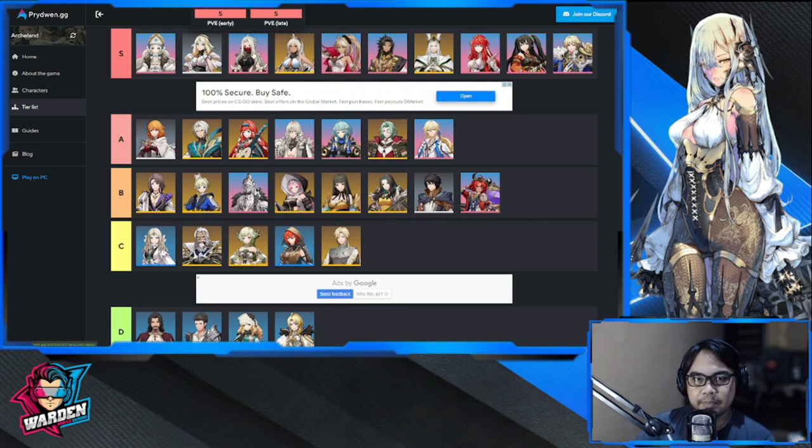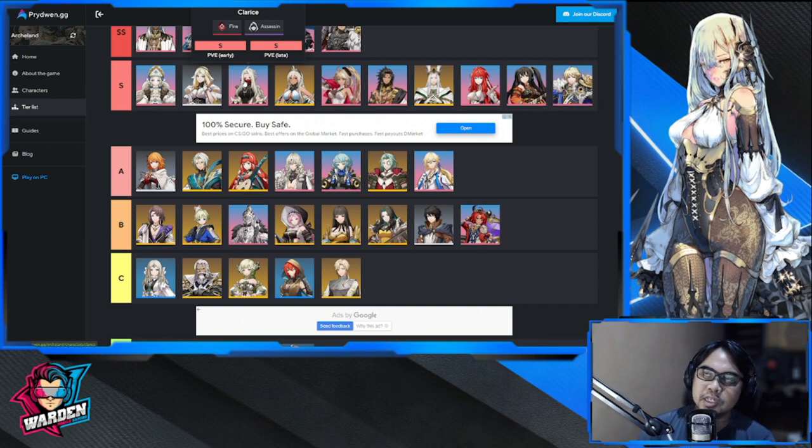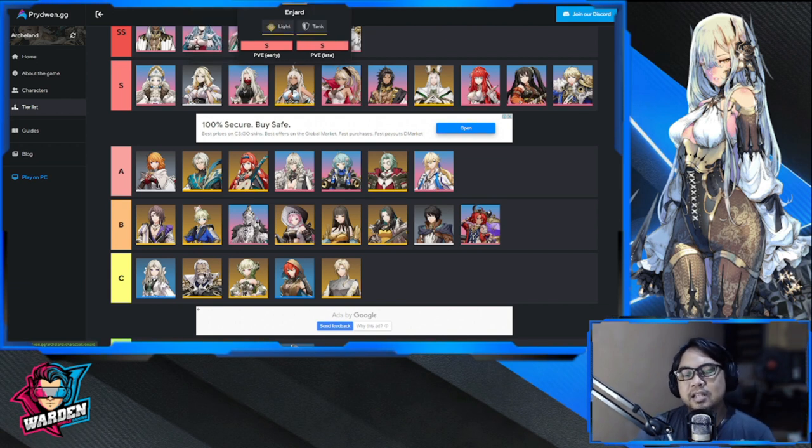Next up is Clarice — she's a fire assassin. Great at lone single targets, she has high mobility and great dodge. The problem is that if she's bunched up with a lot of enemies she cannot survive long. We get her for free in the game. She has really tremendous damage, and survivability is manageable as long as you place her in the right position.